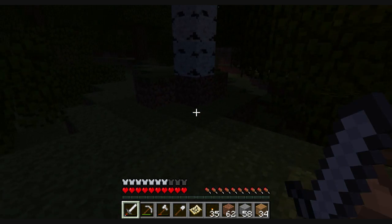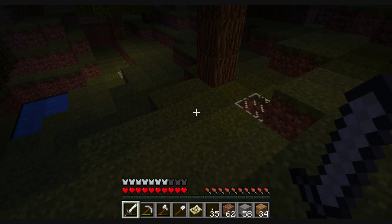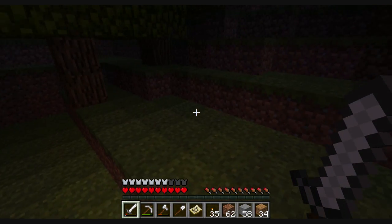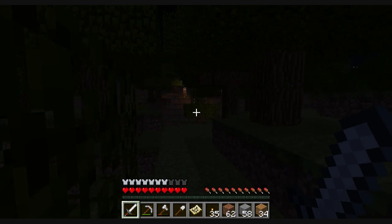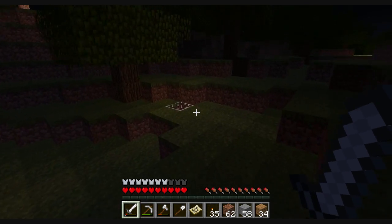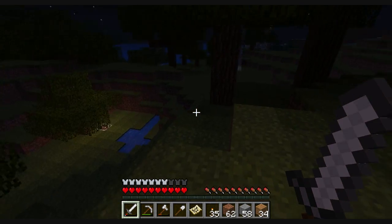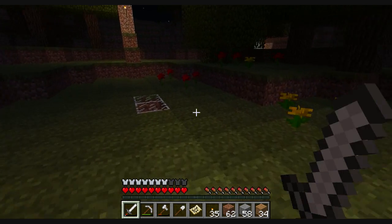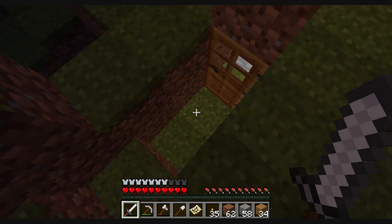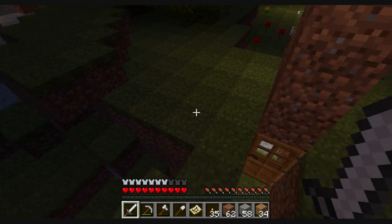Going to walk a bit this way now and show you where that one tunnel will take us. I'll just follow it from the outside — it's nothing fancy inside. It's going to lead over to that pillar over there. There's another piece of glass down there through the tree. The path comes out over here, complete with door and pressure plate. I don't even remember why I built it out here.